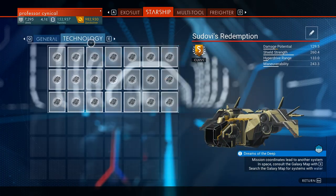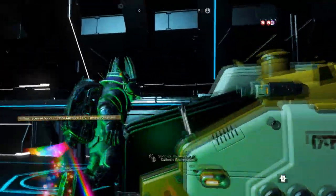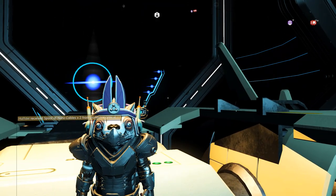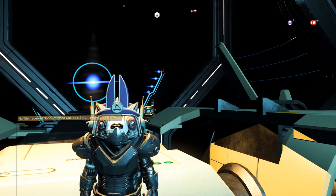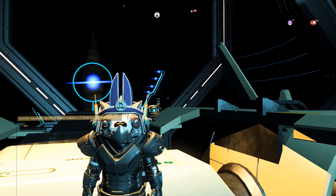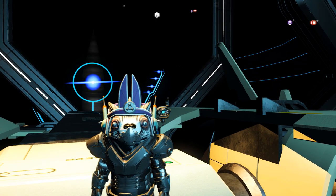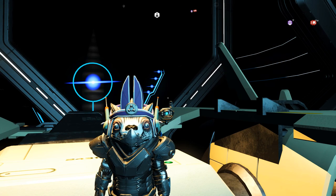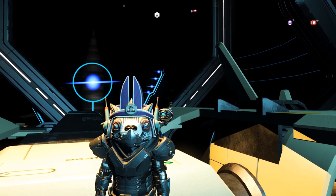Here we are back in, and look at that - S class, everything unlocked, and we've got all of our nanites back! This ship was originally bought for about 1.8 million, then I upgraded it to S class, got my units back, and unlocked all its inventory slots. This ship is now worth 88 million. Jump on this glitch now while you can, because I'm sure Hello Games will patch this exploit at some point.